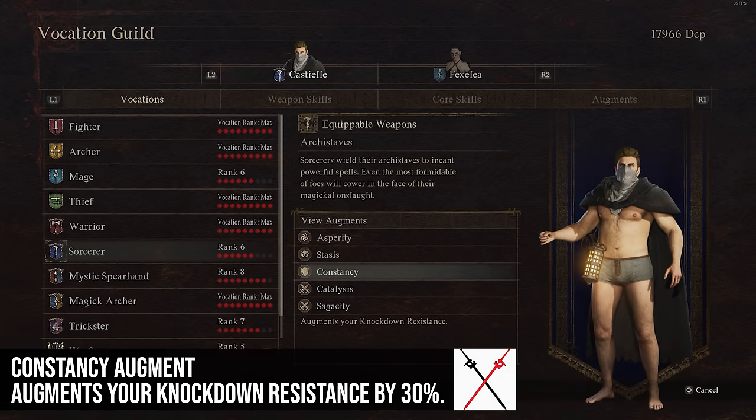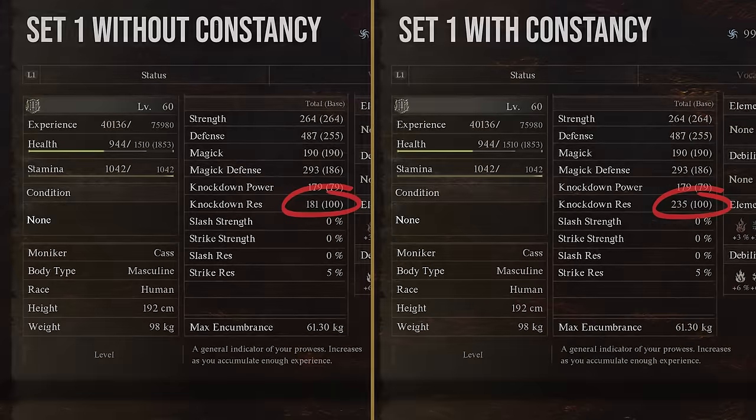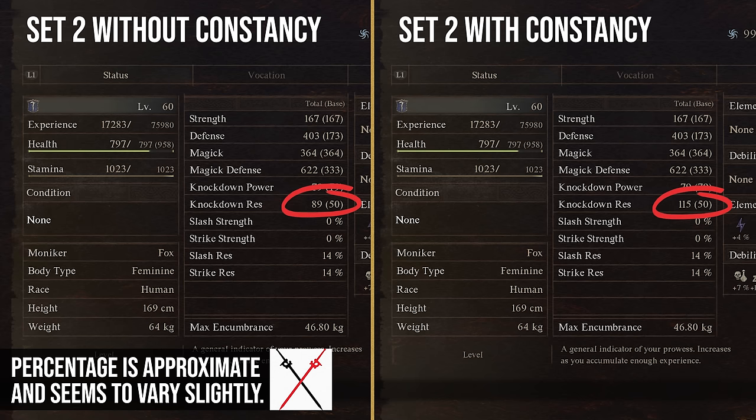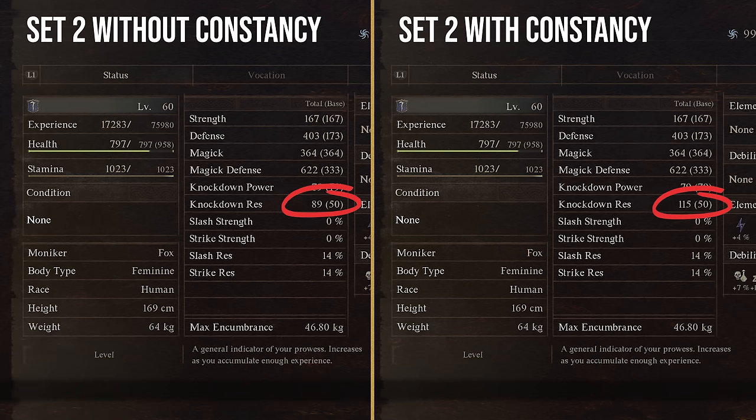Constancy increases your knockdown resistance by 30%. This can be huge for any character that's in the thick of it, dealing with heavy attacks from enemies — like your tank or Warrior. This would be really good on those characters.